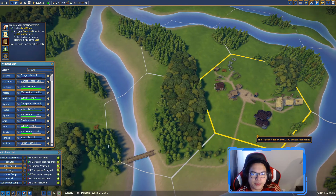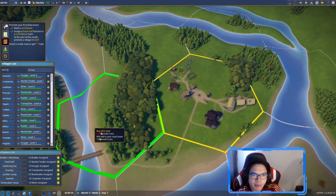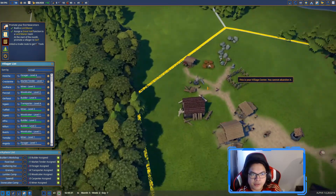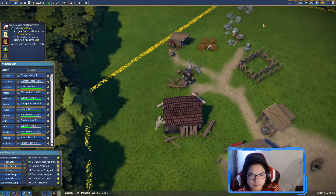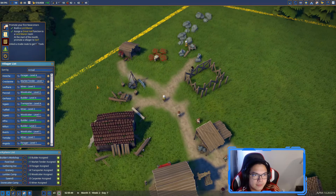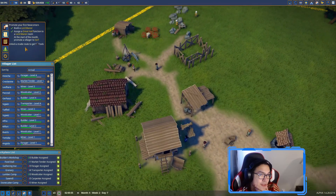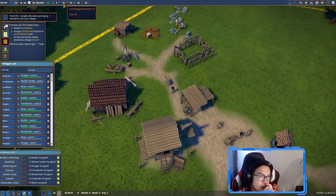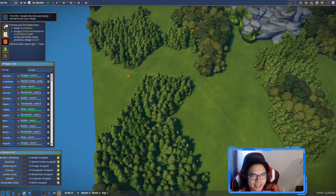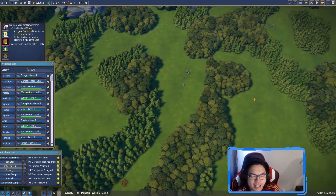We need 500 gold to expand territory - we'll probably buy it once we have a steady supply. They also want us to unlock a trade route to get more tools, which is very important. We keep getting more people joining, which isn't bad - we probably have enough resources to accommodate them.